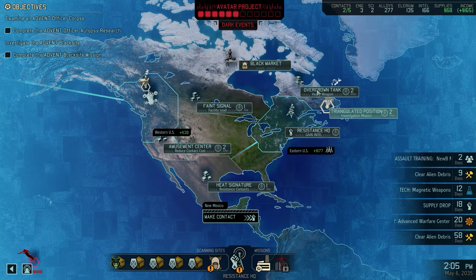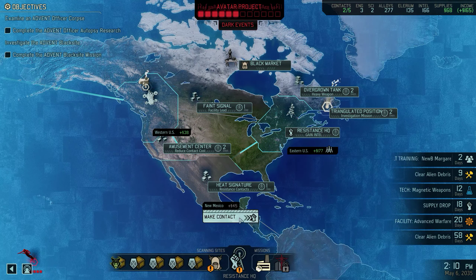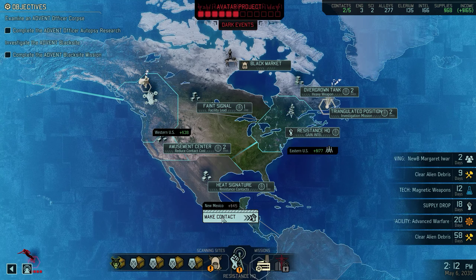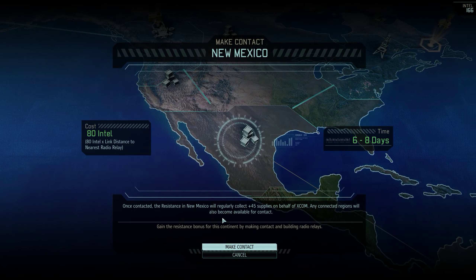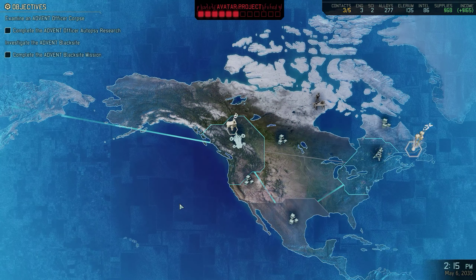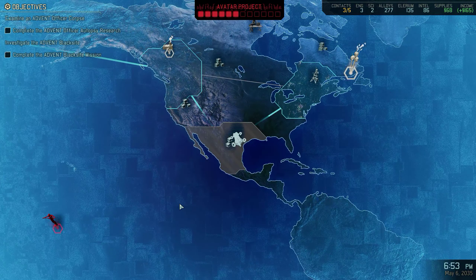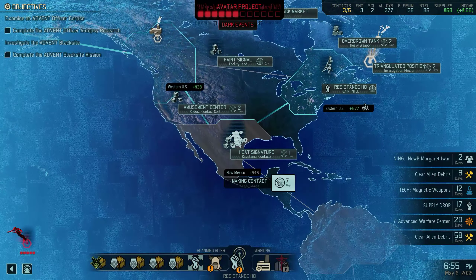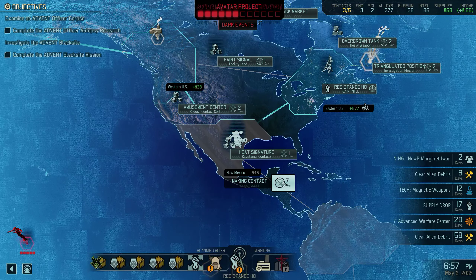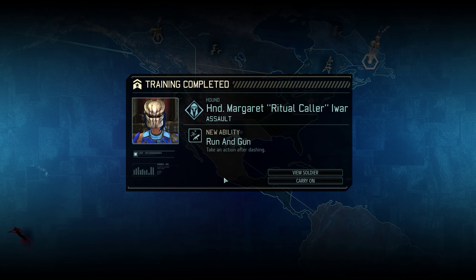We have a lot of things up here that we're going to be able to get really quick, because right now we have boosted scanning speed. While we have that, we're going to make contact with Mexico here — just to get this out of the way. That took half our intel.